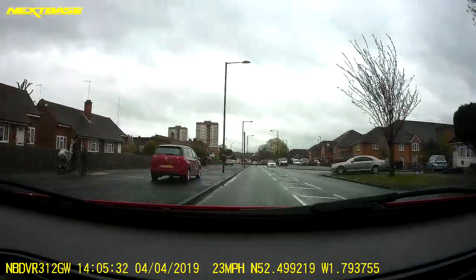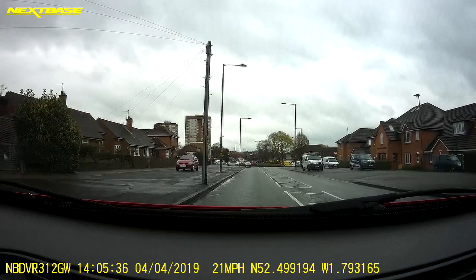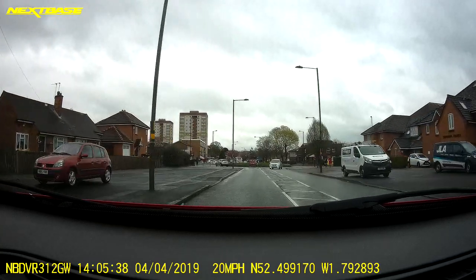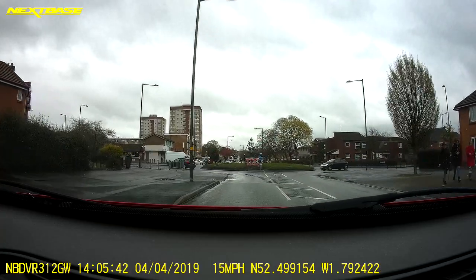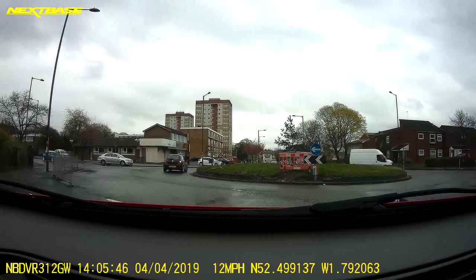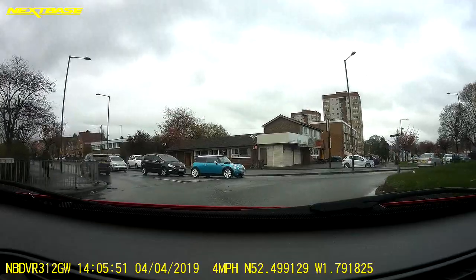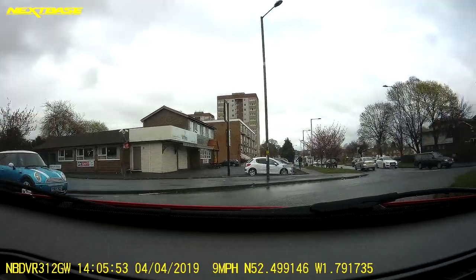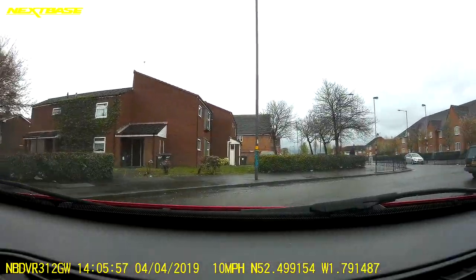Roundabout approaching — proposing to turn right at this one. Checking the rear and right mirror, bringing the speed to 15, good and early into second, clutch up. Traffic on the far side not a problem at the moment. One coming in on the right so going to first gear. Continuing to move, keeping the front end away. Right signal on — rear and near mirrors, left signal to leave.